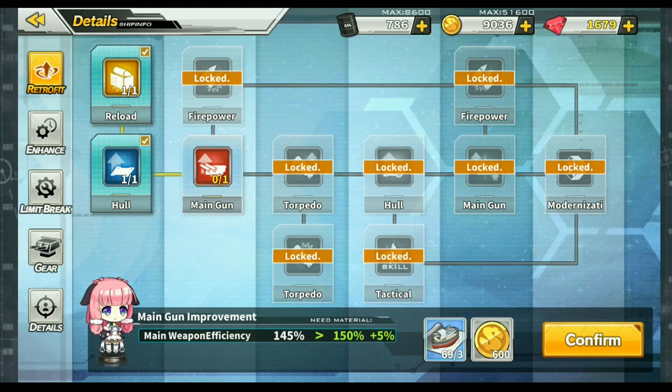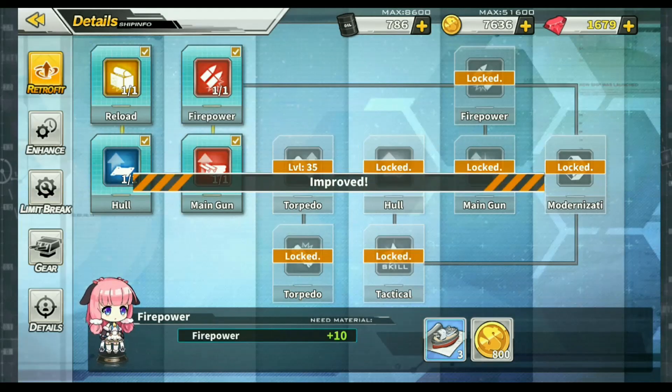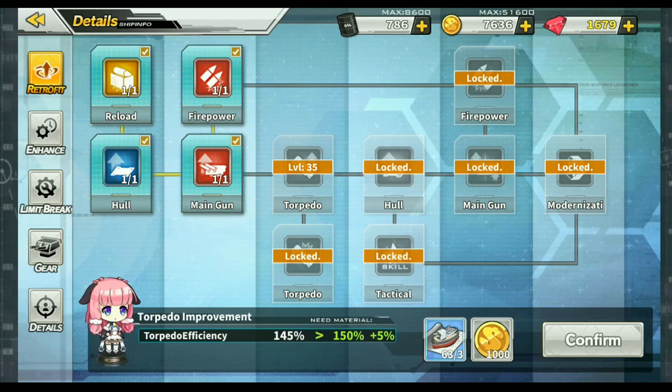As you go through here, you are going to be spending blueprints that you should be farming on the hard maps every day. You will also be hit with blockades — as you can see, we cannot increase our torpedoes until level 35. There are other parts where it will not let you move to the next part until you hit a certain star level.